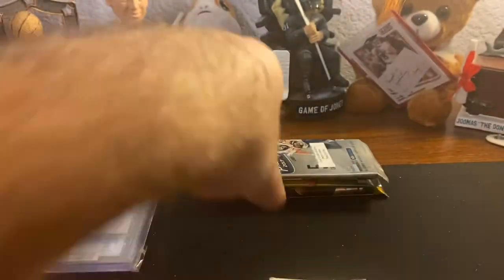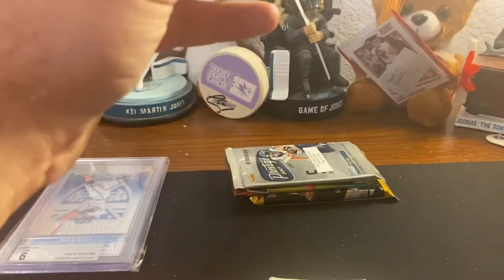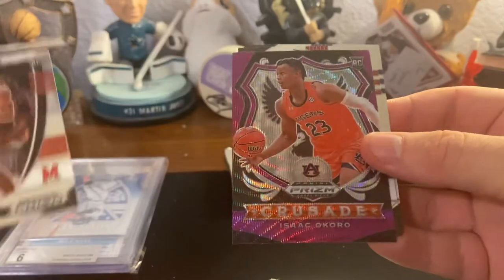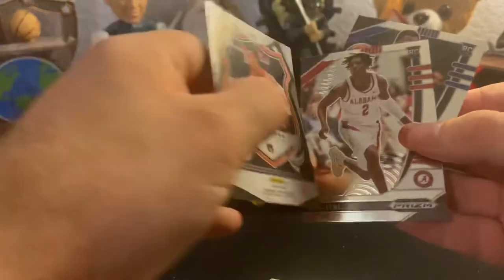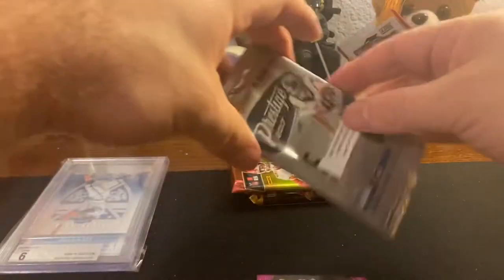This is Marcus Smart, and our rookie is PJ Washington - not a bad rookie to get. Let's open up the last basketball pack, a retail Prism pack. We got purple here - Jalen Smith, Isaac Cora - we got the Cav, let's go! It's not gonna be numbered but it's nice. We got Lewis and Cassius Stanley. Alright, football to end it here.